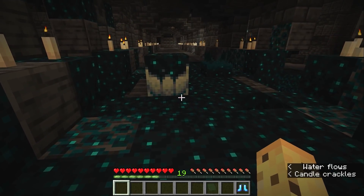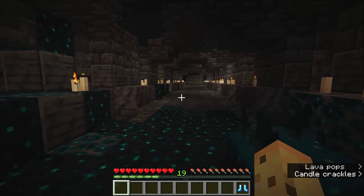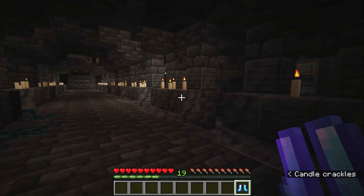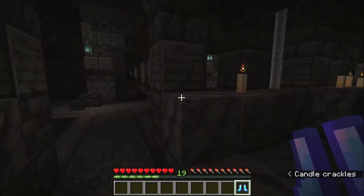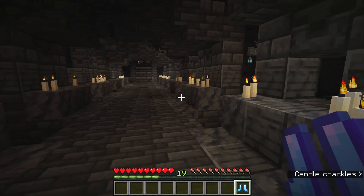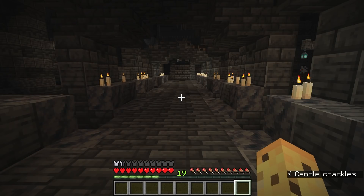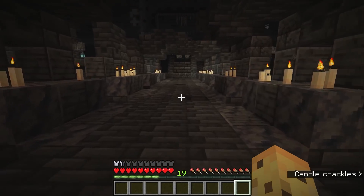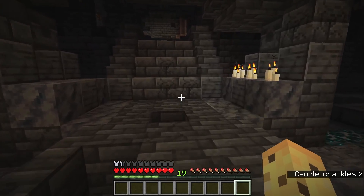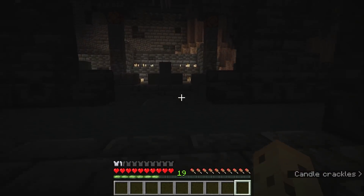There are brand new things like the sculk blocks in this update, but we've seen those in various betas and snapshots since last year. Instead I want to focus on things that are actually new for this snapshot, like the Warden of course and a brand new enchantment. So far there is one official reason that you should come to the Ancient City - there is a brand new enchantment only found here. That enchantment is called Swift Sneak, and if we throw that on ourselves you'll notice something very interesting about how we sneak. It is a lot faster - almost unsettling. It feels like you're sneaking around like a snake.